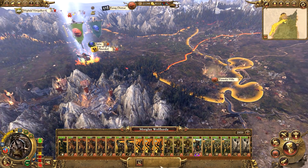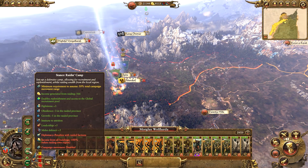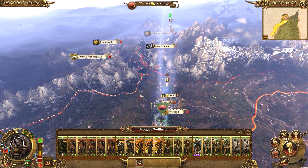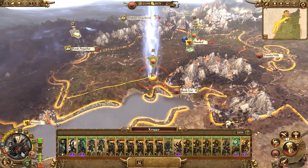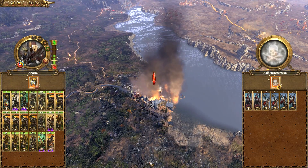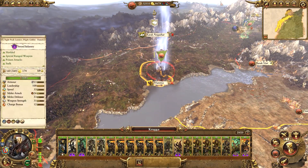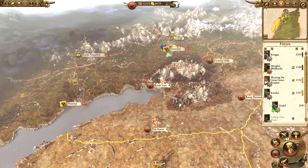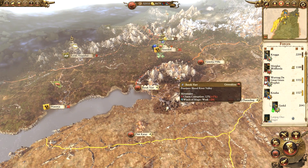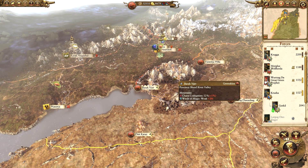Krugger can move on to attack Matorka - that's going to be a quick auto-resolve and another sack probably for 10,000. Wow, that's pretty crazy. But unfortunately guys, that has been my time. In the next episode we can find out what we want to spend all this cash on and continue with our destruction of the Border Princes. In the meantime, that's all - thanks for watching, hope you enjoyed it and I'll see you in the next episode. Goodbye!